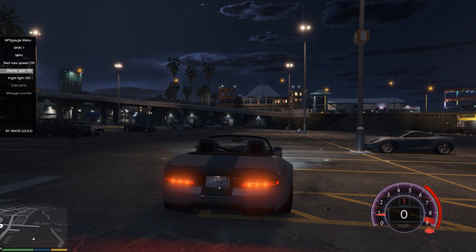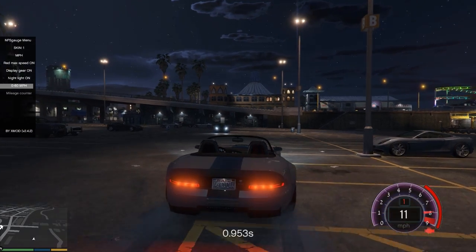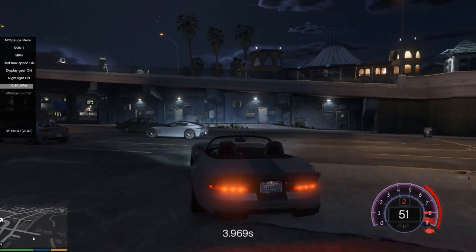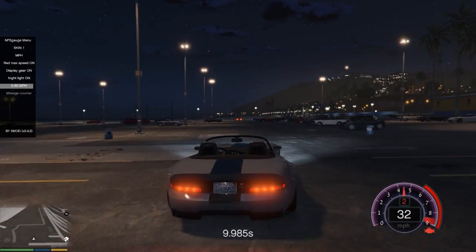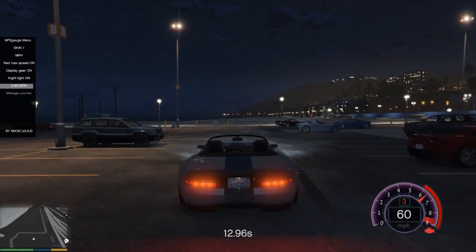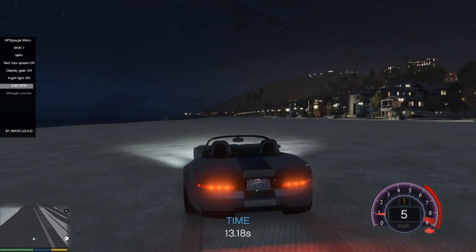The next option lets you turn on and off the gear display. Since the gear is an estimate calculated by the mod, turning it off can help with performance issues. There's also a zero-to-60 timer. If we turn that on and accelerate, it times how long it takes to reach 60 mph. We clocked 13 seconds — not great, partly because I ran into a wall.